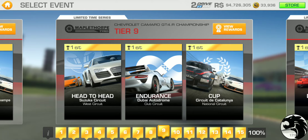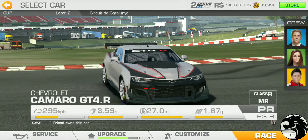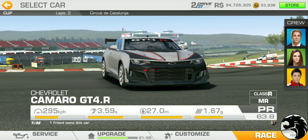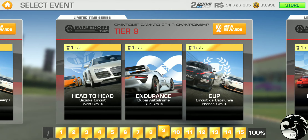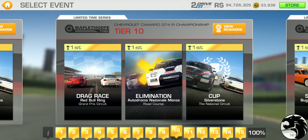Moving on to the second half — tier 9: Head-to-head at Suzuka West single lapper, endurance at Dubai Club Circuit — that's a fun circuit — and the cup is at Catalonia National, two laps. The lap count seems to have almost reset; these are short races. PR requirement is 58.5. Tier 10 has a drag race, and this late in the series, even with all upgrades on board, drag races can be a little tricky.